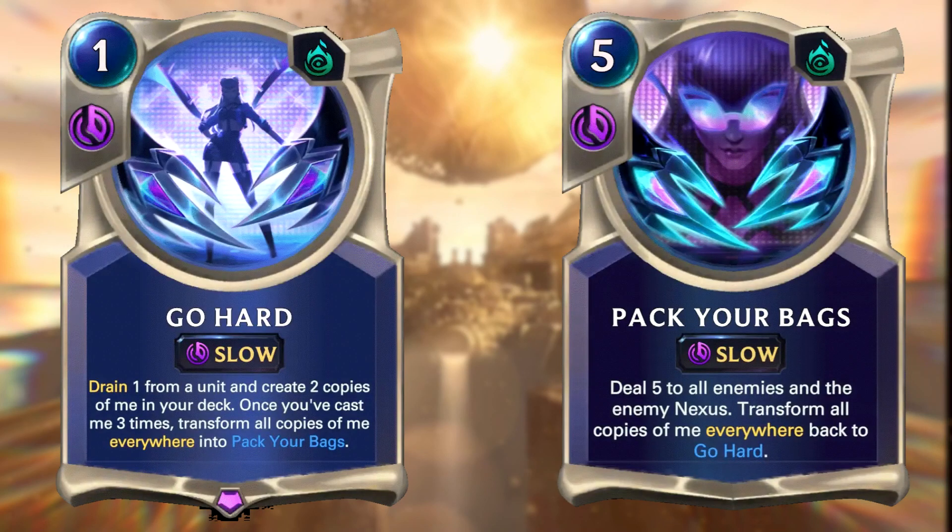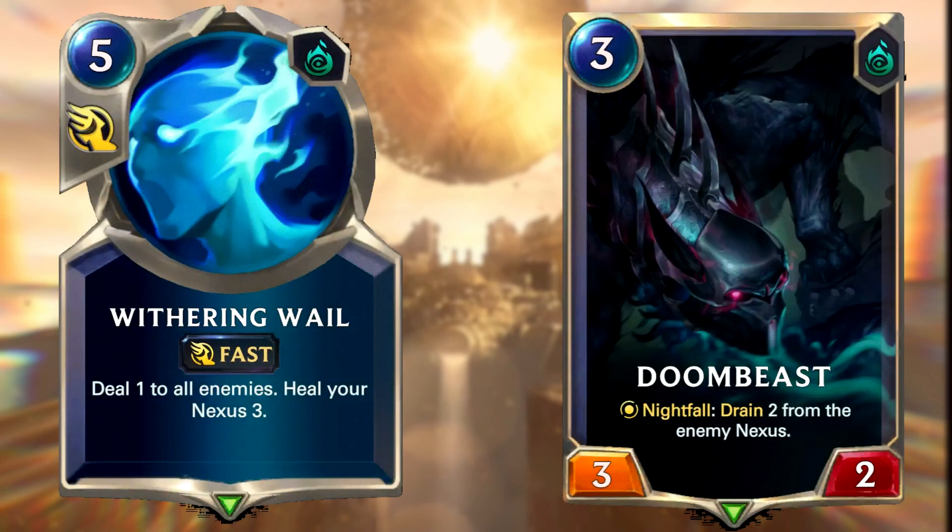This deck tries to play as many Gohards as possible as early as possible so you can cast a really early Pack Your Bags to crush your opponent's hopes and dreams of aggro and midrange strategies. Gohard drains one from a unit and creates two copies of the Gohard card in your deck. When you've cast it three times, the spell turns into a one-time use spell called Pack Your Bags that deals 5 to all enemies and the opposing nexus. Zilean Gohard also has a lot of healing cards to counter any burn you may be facing.